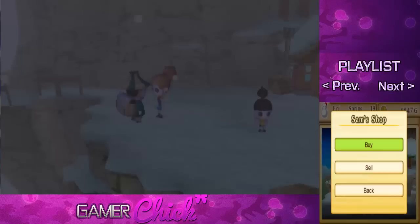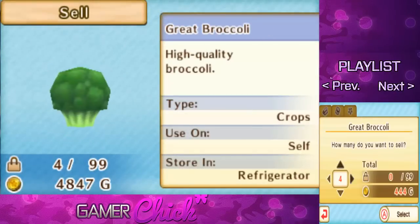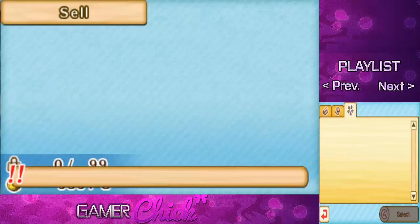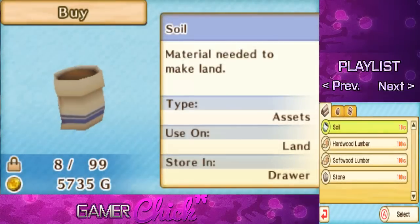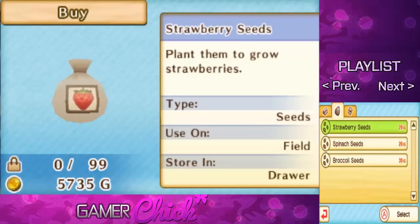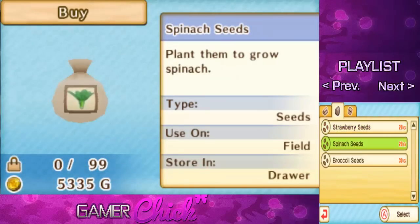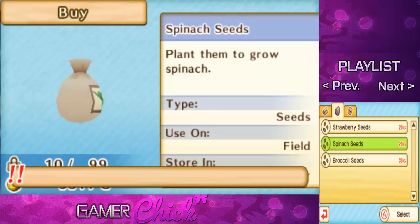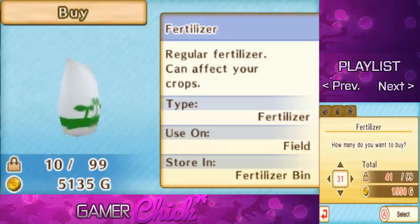I need to sell you stuff — sell, sell, sell. I need to sell my great broccoli and regular broccoli, and then purchase some stuff. I need hardwood lumber, strawberry seeds — let's do a patch of 20. I also want 10 more spinach, and give me 30 fertilizer. Thank you very much, Sam.